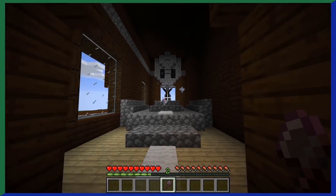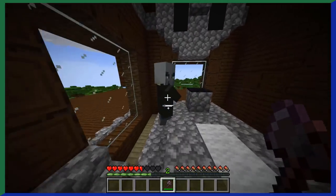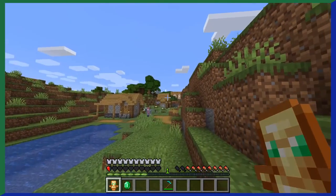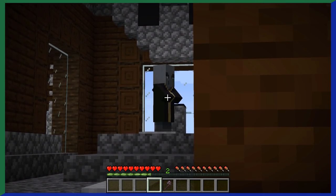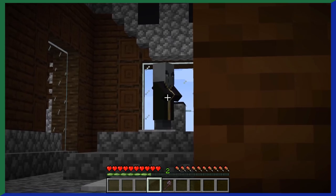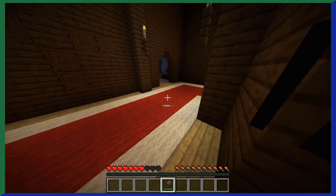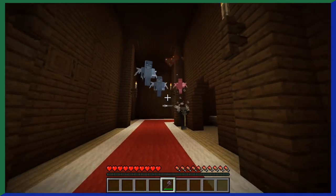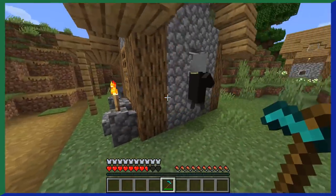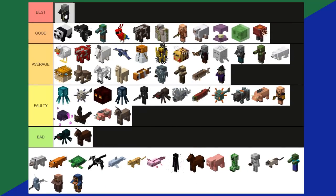Evokers — a very unique mob. Evokers can be found in woodland mansions and village raids. Why are they so unique? They are the only source of totems of undying, and you have a 100% chance of getting one after defeating an evoker. Defeating one isn't easy though — the evoker is the second hardest illager, right behind the illusioner. The evoker has multiple attack methods: a fang attack where it raises fangs from the ground, and the ability to summon vexes — small, annoying mobs that fly around and attack you. While the fight seems hard, it doesn't seem unfair. It's an extremely unique fight with a really good drop. I think the evoker is a best tier.